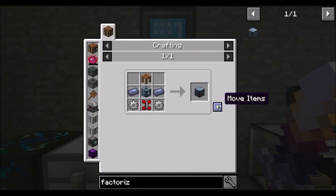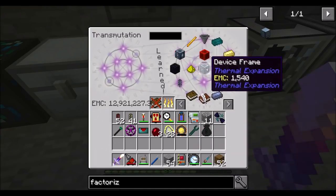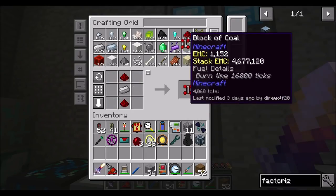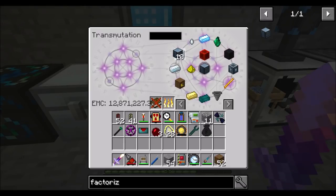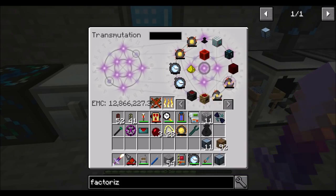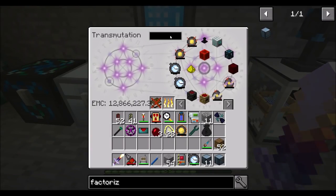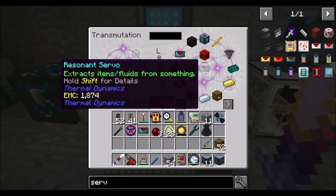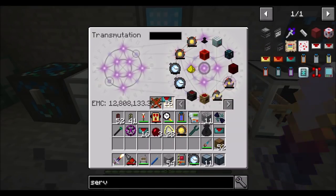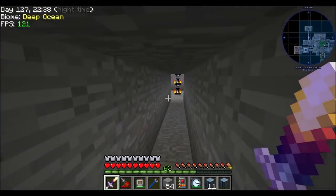To be fair, I've never used that one either. So you need one of these, which means you need one of these, which means you need one of these - let me figure out how to make them. Which means you need one of these and one of these, and then you can make this. Hopefully you have an EMC value. In theory, we're also going to want servos - can we put servos in there? We can for the reinforced ones. You have an EMC, you also have an EMC. And then item ducts - these don't have an EMC, but that's okay because we can auto-craft them as needed.